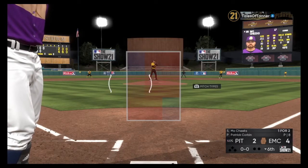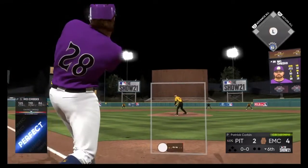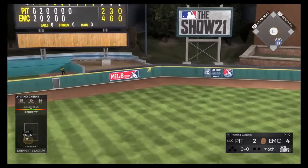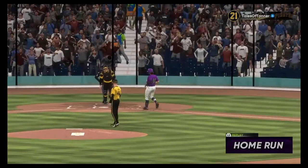In the form of outfielder Mo Booth. First pitch on the way. And if he was guessing, he guessed right at the curveball that time as he waited it out to send it to deep left center field. He's going to have a home run.